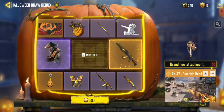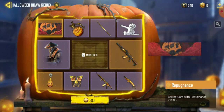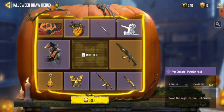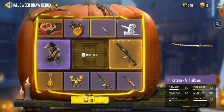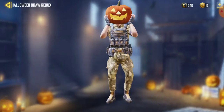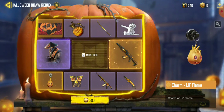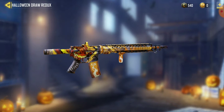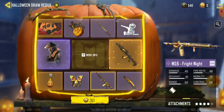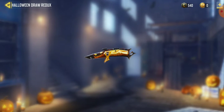So that was the draw and of course I don't have this, but what is it? The calling card, the pumpkin grenade from season one, a new katana called 'All Hallows,' a pumpkin dance — nice — and then we have a charm.